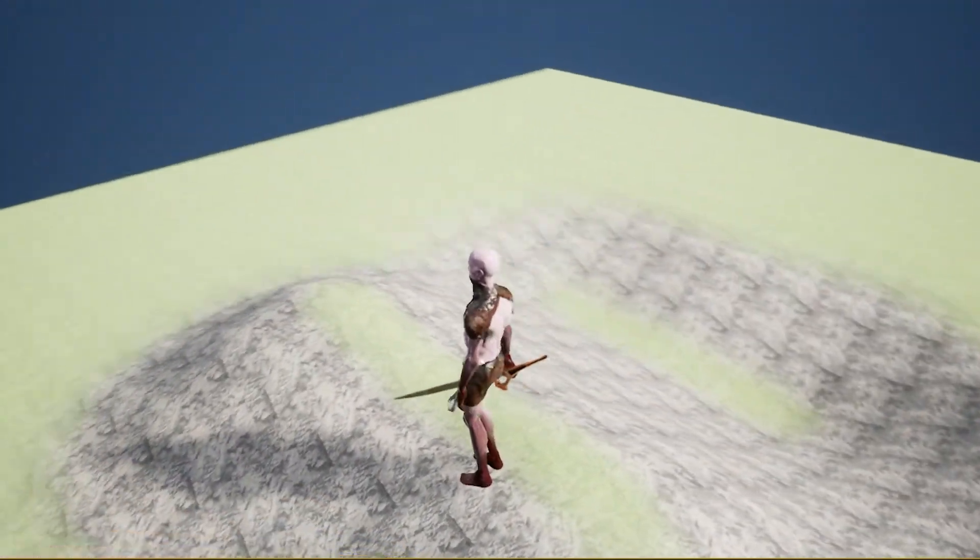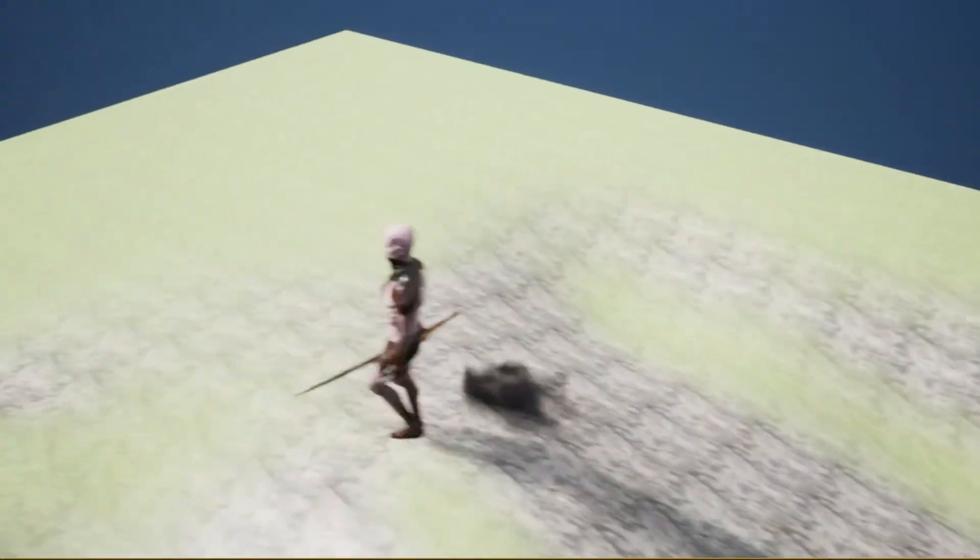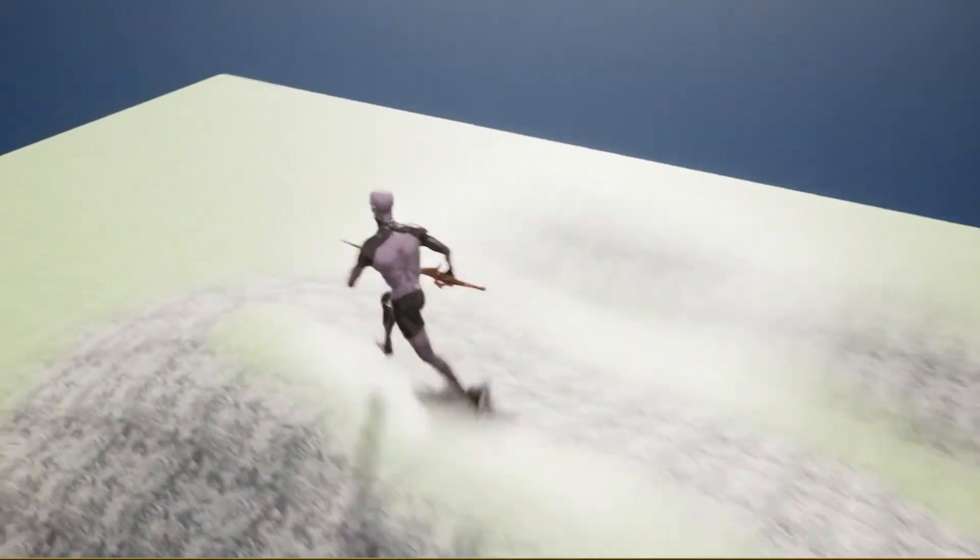The landscape textures update in real-time according to how the landscape is forming. This landscape material is fairly basic right now — in fact we're going to improve it in just a little bit.